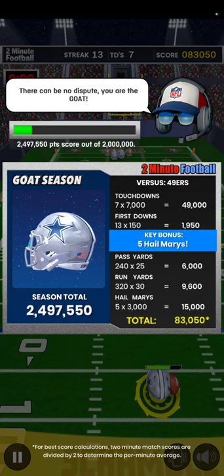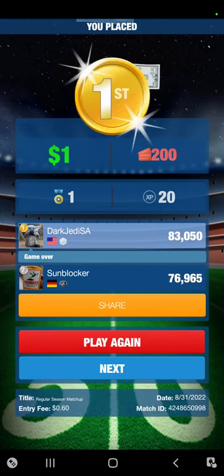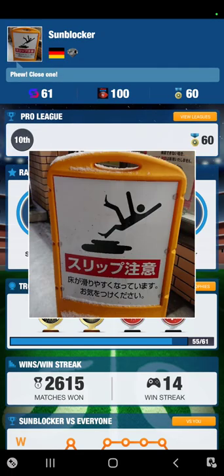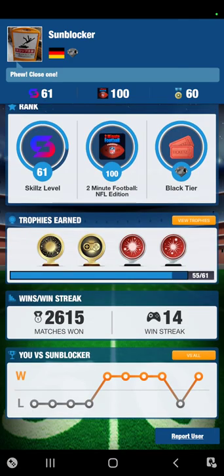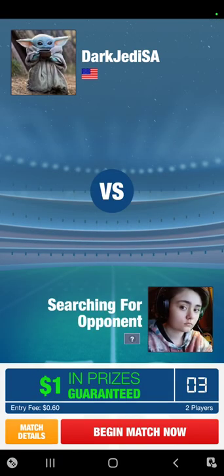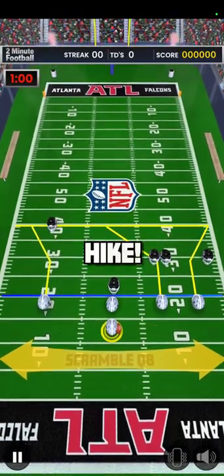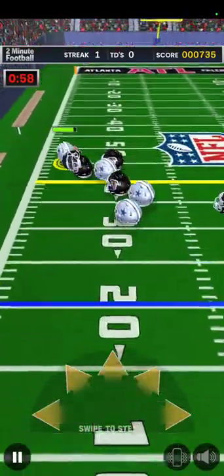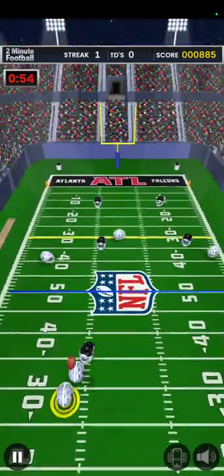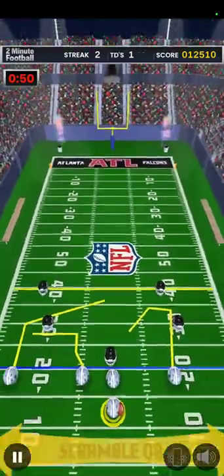Don't worry if you can't score 83,000 — I've been playing for a long time so I get paired with top-score players. I got a win against Sunblocker and now we're even on win-loss ratio. One thing I've noticed is the defenders are very sturdy — they don't just flop over when you spin into them anymore. Some do, but most don't. Sometimes you just have to abandon the play and run out of bounds.